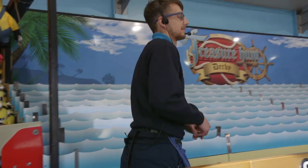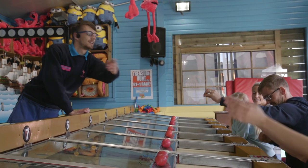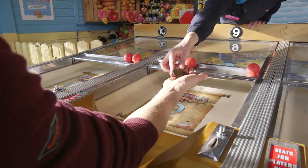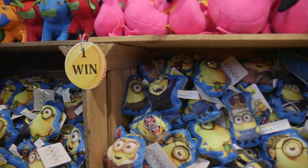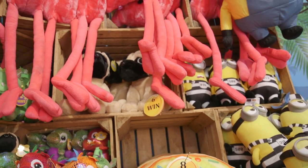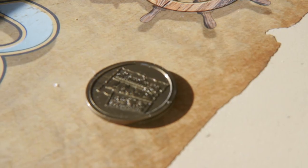When the race has finished, you will award the player the number of doubloons needed for that race. Now they have the decision to either redeem their doubloons there and then or save them up and see if they can win more. You will have many guests who are on holiday who will choose to save up their doubloons until the end of the break. This way, they can try and win a larger prize. Each prize in the derby is worth a different number of doubloons — your supervisor will make you aware of what these are. Each prize will be displayed with the number of doubloons it is worth for the guests to see.